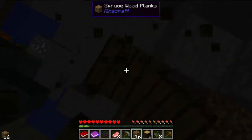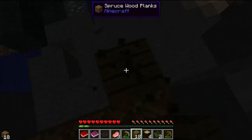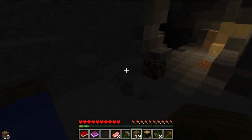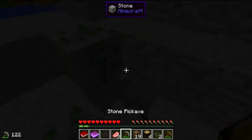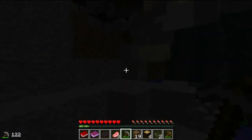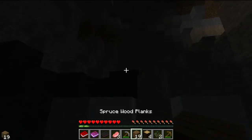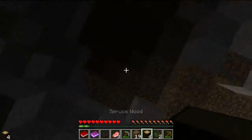Gems are basically the next tier. It's peridots. I'm not sure whether there's enough here — there's only two, so there's not enough. But still, that's really lucky. Let's get back up. Have we found any coal yet? I can't actually see any.